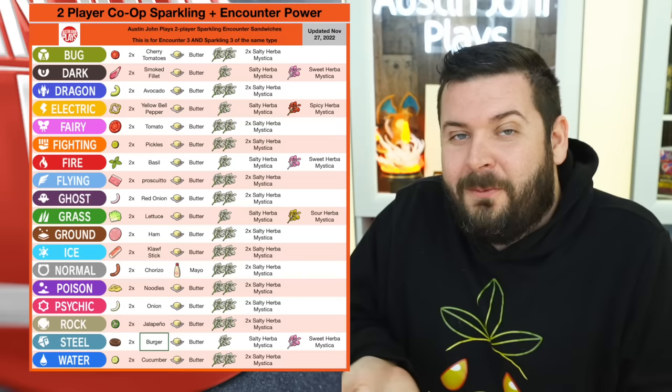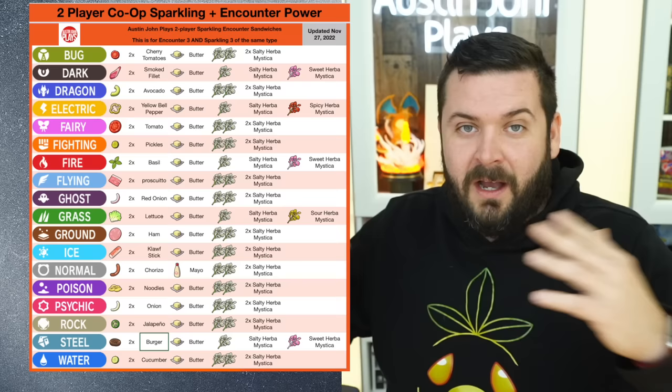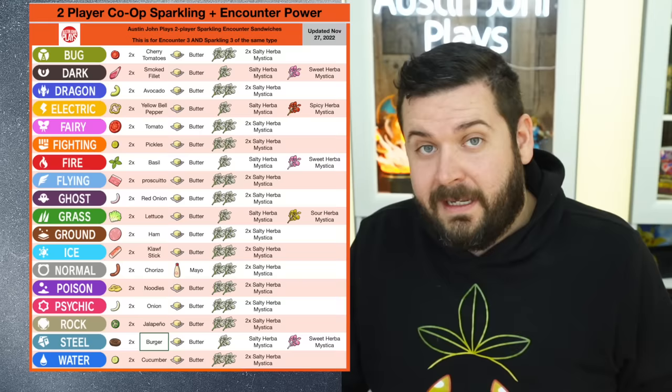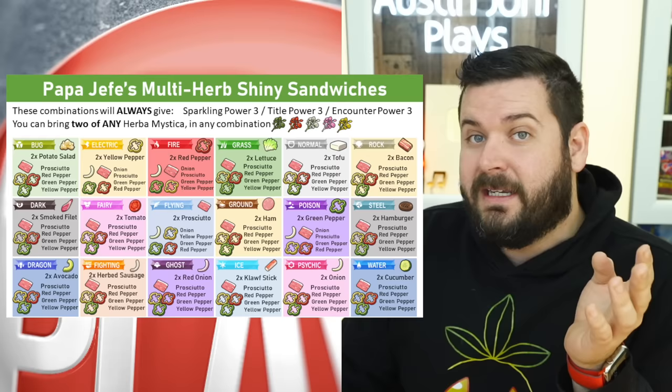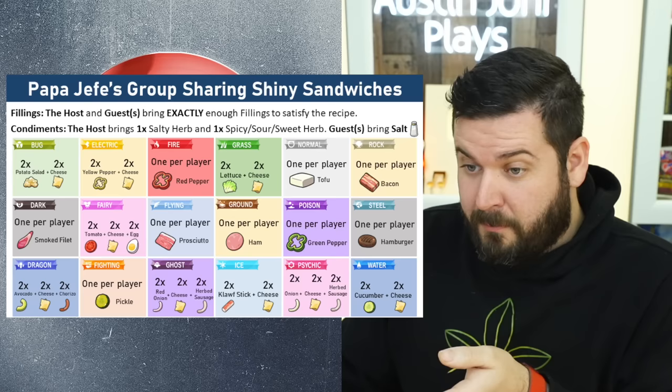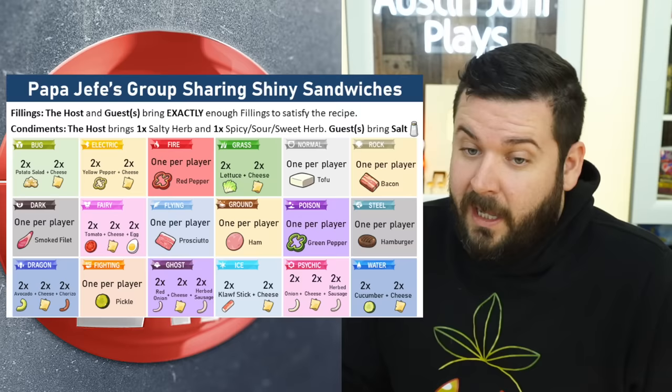This will help with everyone's reliance on salty Herba Mystica, because it's getting a little out of control — to the point that in my Discord people were asking if they can trade Herba Mystica. You can't — you can't attach it to a Pokemon and trade it. Here's the two-player recipe sheet for you to have an infinite amount of sparkling recipes, to give other people and receive from other people. If you're playing by yourself, the burger chart works pretty well. Papa Hefe's sandwiches require only one salty Herba Mystica. The more complicated sandwiches require any two Herba Mystica. And it looks like this may work for four players too.